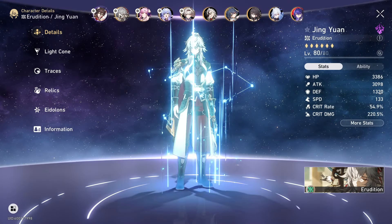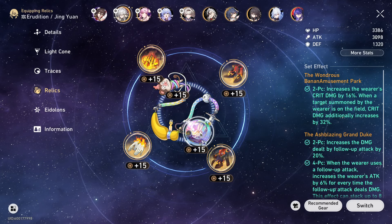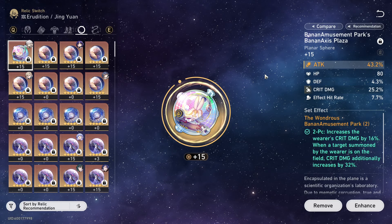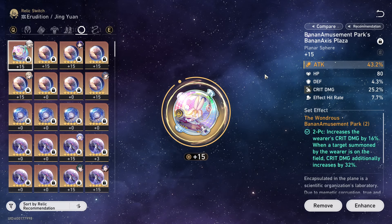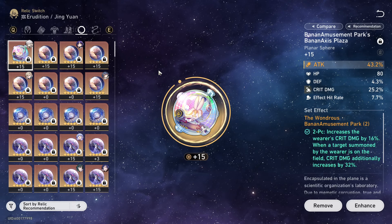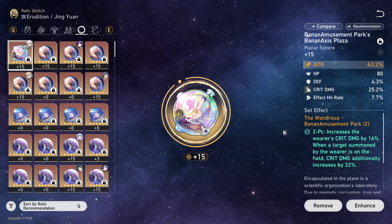The reason I'm saying that is because I don't think it'll be anything too crazy. But the new relic set, the Banana Amusement Park, increases his crit damage by 16%, then when a target summoned by the wearer is on the field, crit damage additionally increases by 32%. This counts for Lightning Lord — like Topaz and Numbi — so if your character summons something on the action bar, you're good to go. This will give him a whopping 48% crit damage.